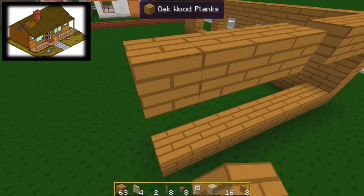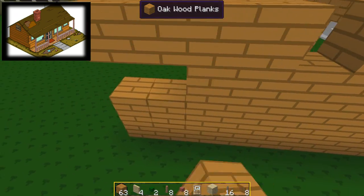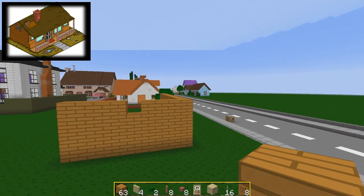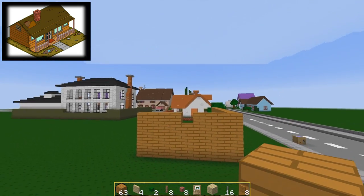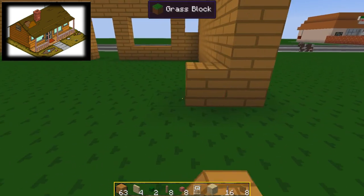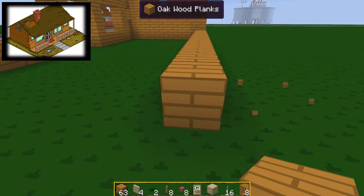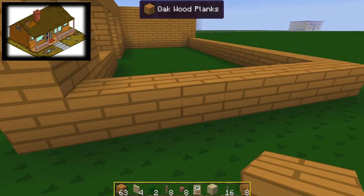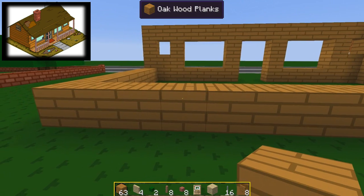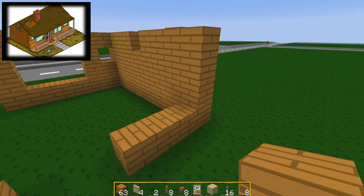So then it'll be four blocks on either side, which ended up being absolutely perfect. So then we'll fill this in. For the roof, I'm actually going to do slabs, just so we get this smoother lower roof instead of a high-peaked roof. If you look at the picture, it's not quite as high as other roofs would be, so we're doing it a little bit lower. And then we fill in the rest of the building here. I'm going to put the door on this side, just because I feel like it. No window on this side, but I will do a window on the other side.